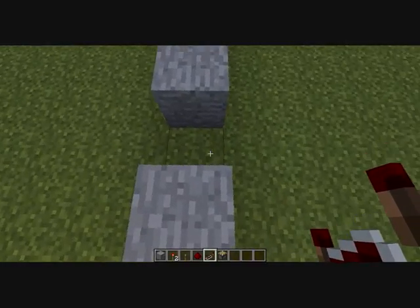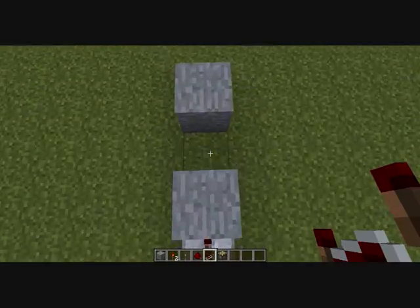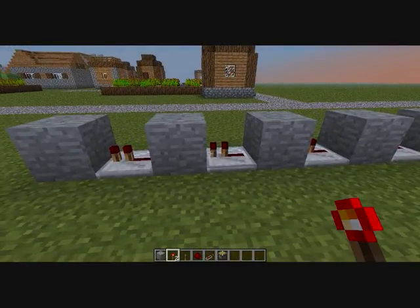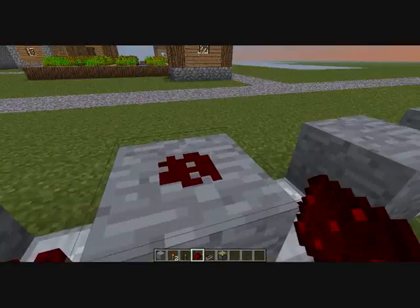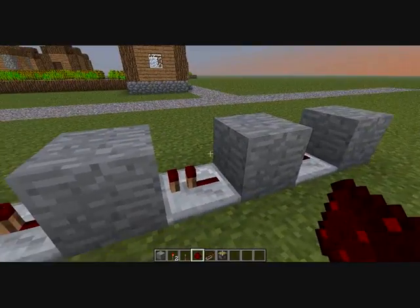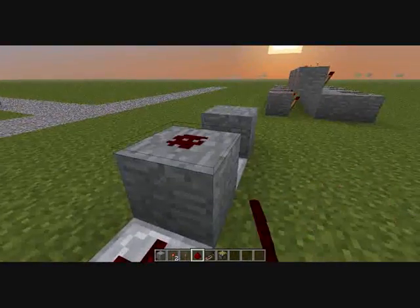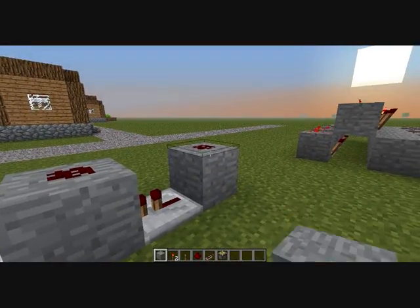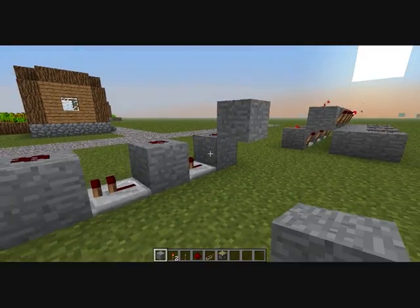Now between each of these blocks you fit a repeater. This can help slow things down. Then the next thing I want to do is place redstone across each block. Then if you have your thing pointing on the very side of that redstone, you place a block there.